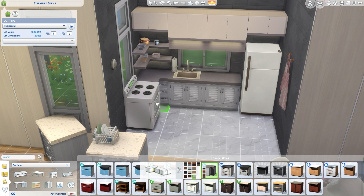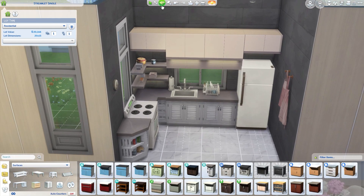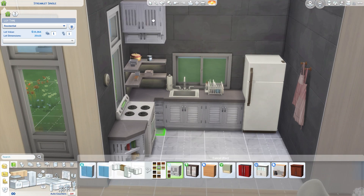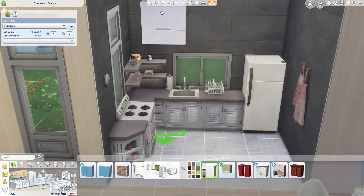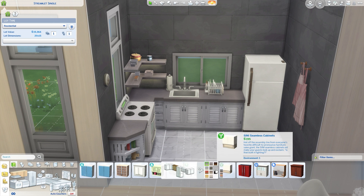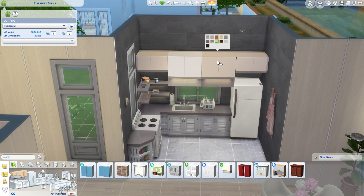I realized I'm over budget, and since this is meant to be a base game home, I want anyone who downloads it to be able to start their game with it. So I started adjusting the kitchen to make it a bit cheaper. The cabinets ended up looking really well, and I kept the same upper cabinets — I tried going for cheaper ones but none of them felt like they fit perfectly, so I went back to the original ones.